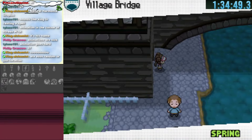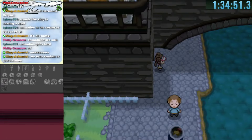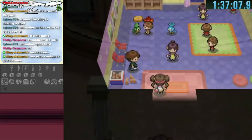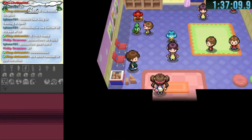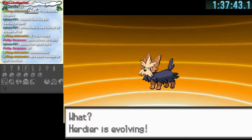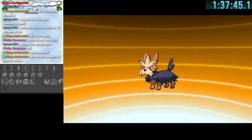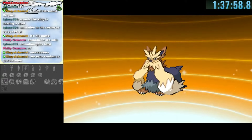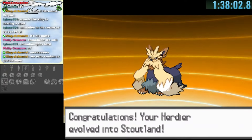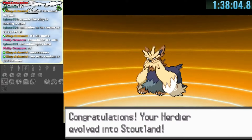That house leads us to Village Bridge, which has a bunch of different warps. The first house enters leads to Victory Road. We go south to the inside of the daycare where there's a rare candy we can use to evolve our Herdier. With a stronger Pokemon we can now progress through areas with higher level enemies.